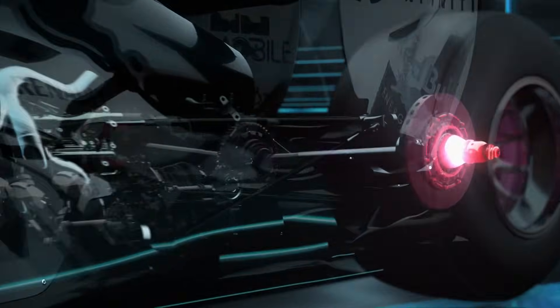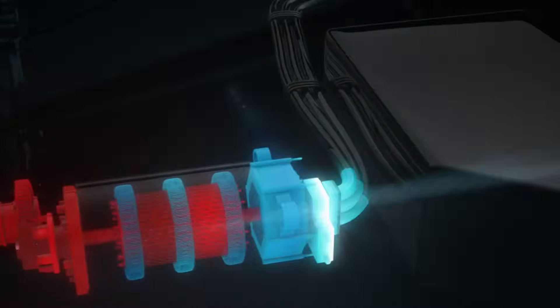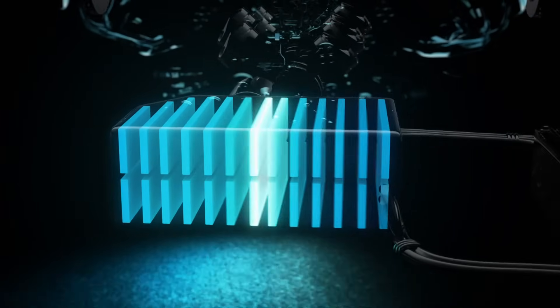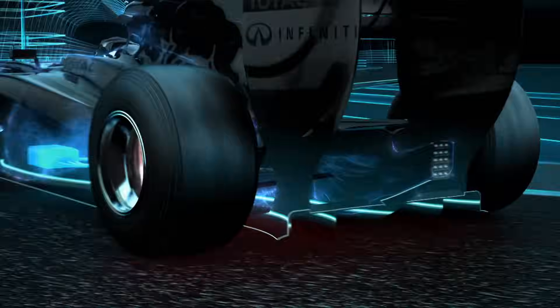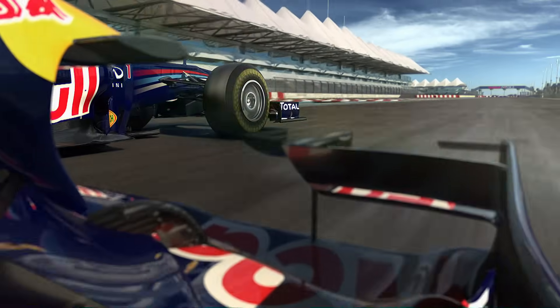Every time you step on the brakes the kinetic energy is caught and directed to an electric motor where it's converted into electrical energy and stored in batteries. At the push of a button an additional 80 brake horsepower can be sent to the back of the wheels, either in small doses or all at once for about 6 seconds.